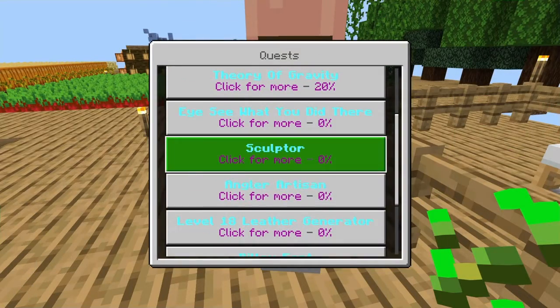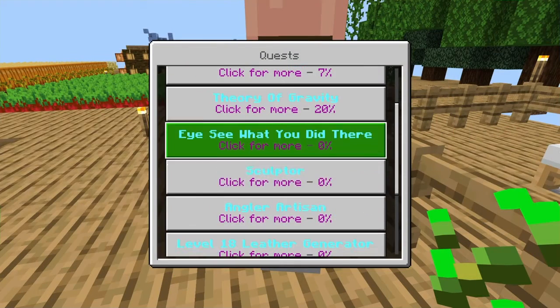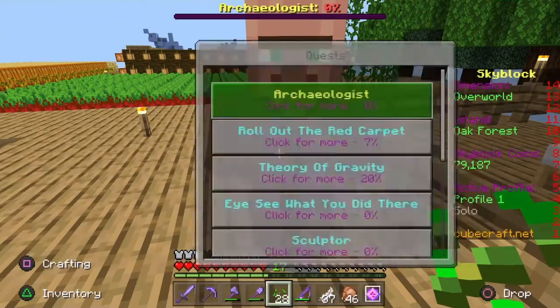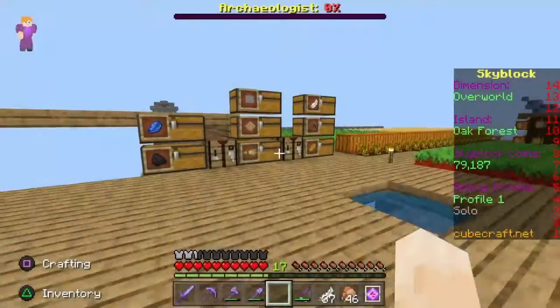Eat 64 spider eyes — that's gonna take a while. Sculptor — this is like Lure level 5 that I was talking about, that's gonna take a while too. These others are the same. But we have to now travel to the desert island and that'll get us a lot of coins.